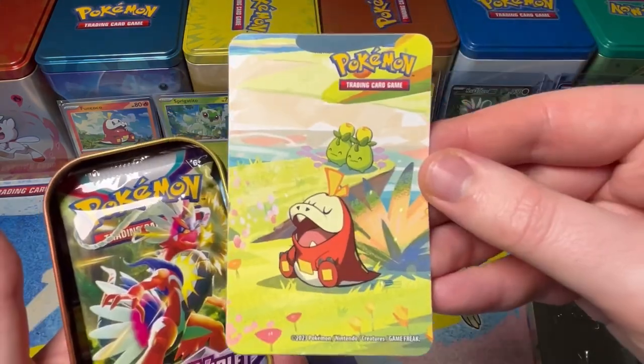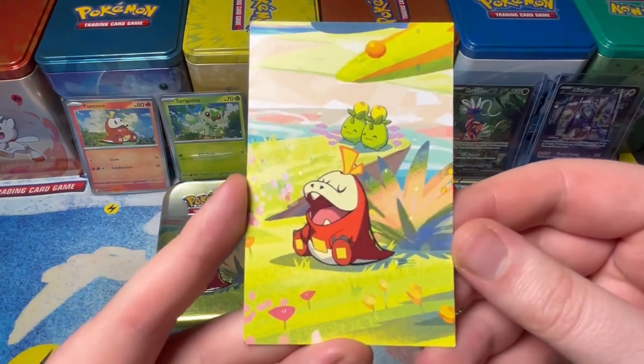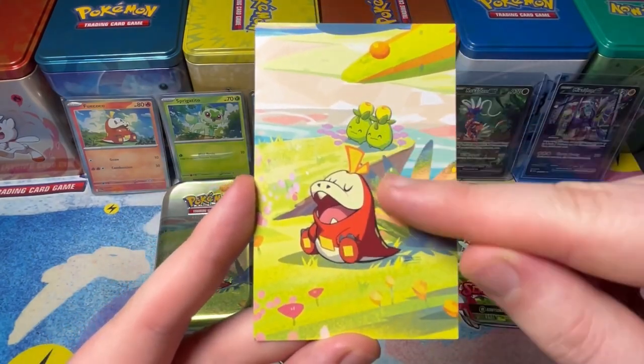We've got the art card, stickers, a Scarlet and Violet Boost Pack, and interestingly, we've got a Silver Tempest! Let's have a good look at the art card — just like the tin, the Fae Coco is sleeping and they're all happy.